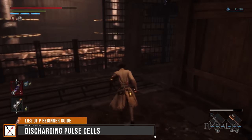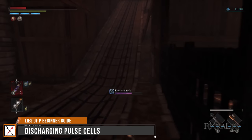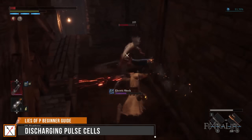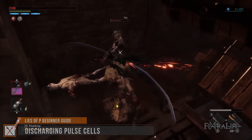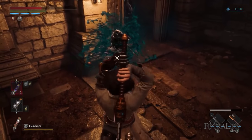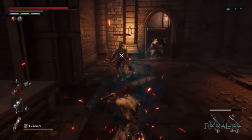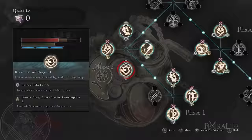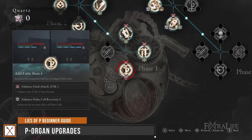An important tip is understanding the discharge status. When you use up all of your pulse cells — the game's healing flask — you enter the discharged state, which allows you to regenerate one pulse cell by damaging enemies. When you do enough damage, you'll regenerate the pulse cell and can use it normally, entering discharge again after using it. So against a boss, it may be better to go offensive to regenerate that pulse cell and keep healing. There are also P-organ upgrades that make you stronger in the discharged state. Don't feel too pressured by P-organ choices, as you can respec them later.